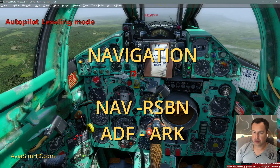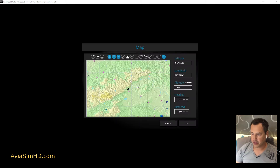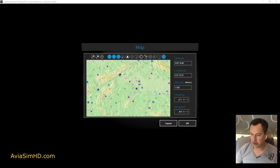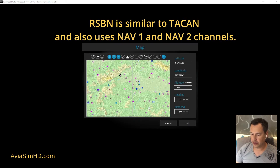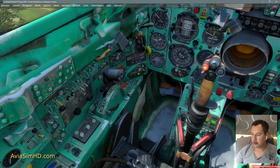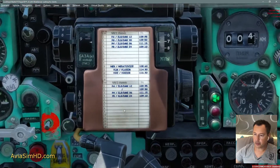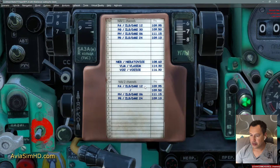Let's take a look at the navigation system. We can fly by VOR navigation system. RSBN is an analog to TACAN, and NAV beacon frequencies can be used as well. On the central panel we see a printout of all the channels and frequencies that we have entered. It is very convenient — the developers did a good job.